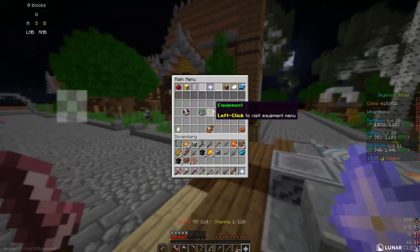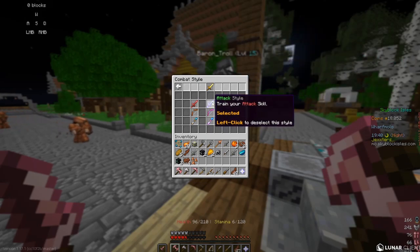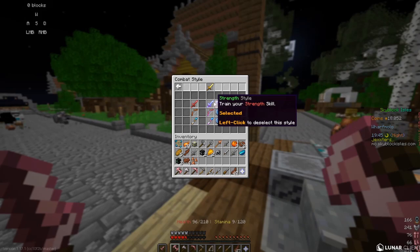When you click on the equipment tab and then the gold sword in the top corner, you can change the combat stat you want to level up, such as defense, attack, and strength.